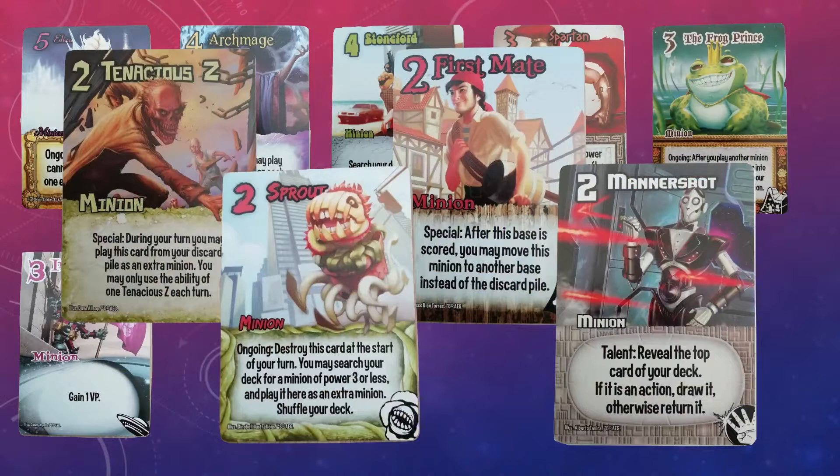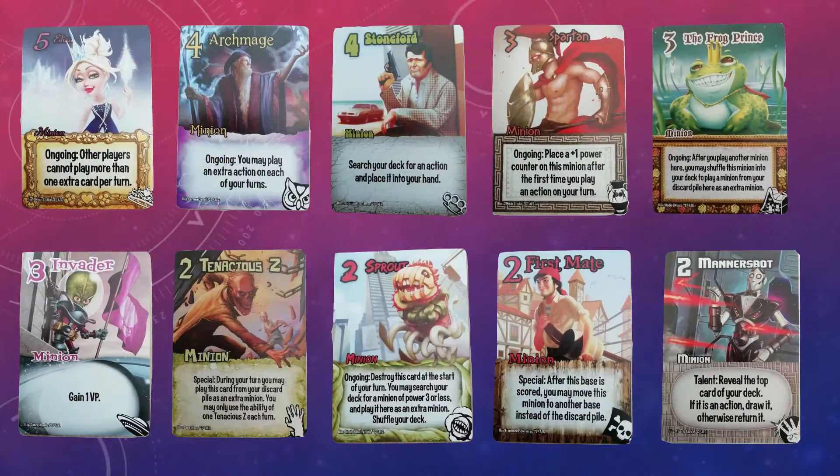Finally, we have the Tenacious Z, First Mate, Sprout, and Manor's Bot. Manor's Bot for some residual card draw. The Sprout to quickly access one of the other Power Twos or Power Threes, or to replay any minion potentially if you go for the Frog Prince. The First Mate is a really solid sticky minion that will help to win bases. And the Tenacious Z is just a sticky minion that generates massive value over time. So there we have it — my minions in all their glory.